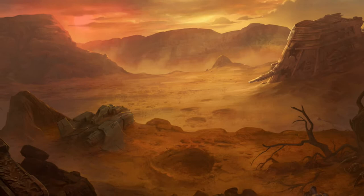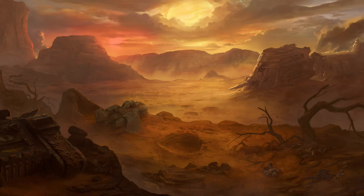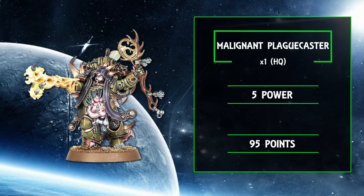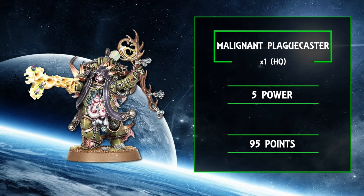With the waffle out the way, let's crack on with the poxwalker build first. Remember we brought Typhus as our sole HQ choice with his inbuilt synergy with the walkers, but despite the still relatively low cost breakpoint we're talking about today, we are going to shoehorn in a second HQ — namely a Malignant Playcaster. The reasons for this are fairly clear: detachment building restrictions within the codex only allow you to take one Lord of the Death Guard per detachment, so it was either this or a boring old chaos sorcerer. There is just no point spending CP and finagling a second detachment.